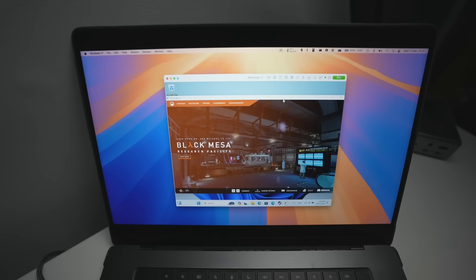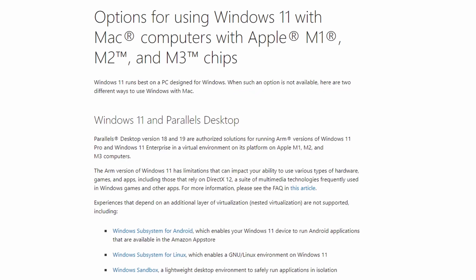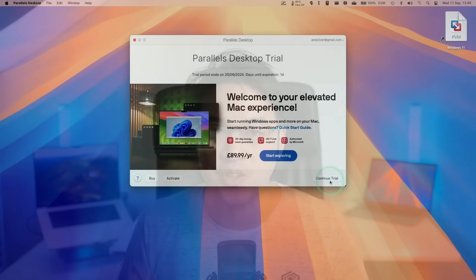Parallels 20 has just been released and this is by far the best way to run Windows on an Apple Silicon M series Mac. Yes, there are virtual machine alternatives like VMware Fusion and UTM, but Parallels is Microsoft's officially supported way to run Windows on a Mac, and unlike those other methods, Parallels is so much easier to use.